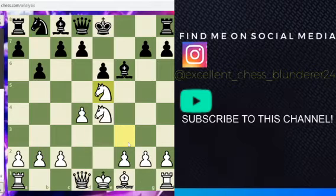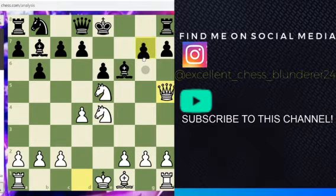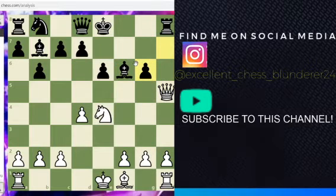White plays knight e5 here, daring black to capture this knight, because if black isn't careful — and also he's threatening queen h5. For example, if black plays bishop b7, then white threatens queen h5, g6, knight takes, and if pawn takes, then white has queen takes g6 — going for the bishop rather than the rook, which is defended by the bishop. So you don't want that to happen.